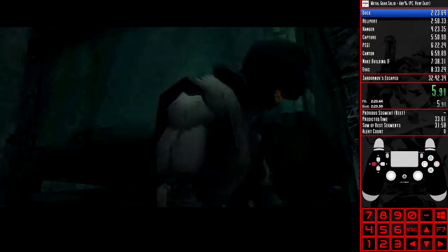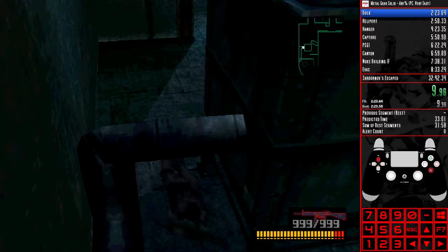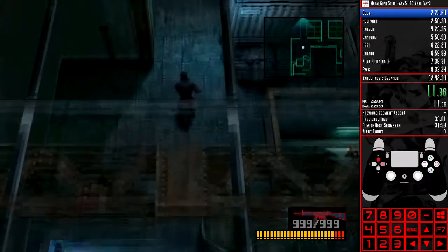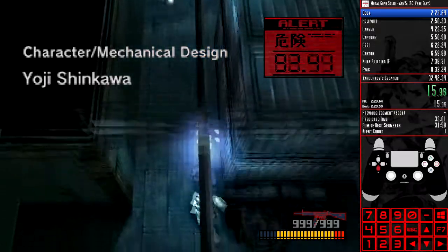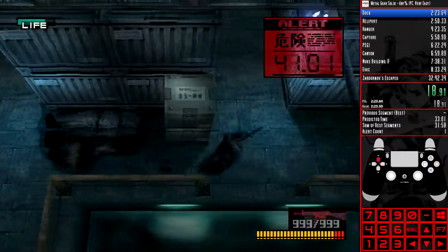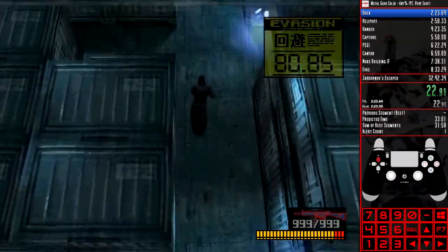Hello, my name is NickRPGreen, streamer, speedrunner and the first person to hit sub 32 minutes in the fastest category of Metal Gear Solid, MGS1, PC, any percent, very easy. I was able to obtain this new record through a combination of some new tech developed by the Metal Gear Speedrunner community and a new glitch that I discovered with it.